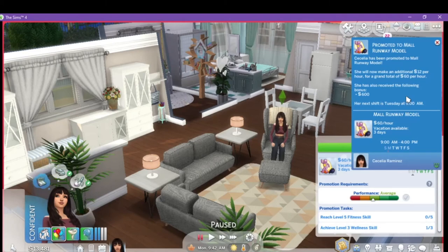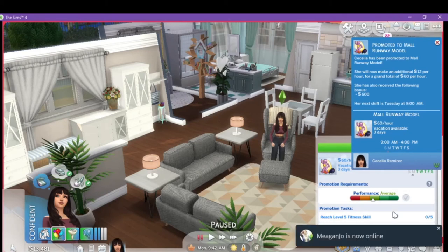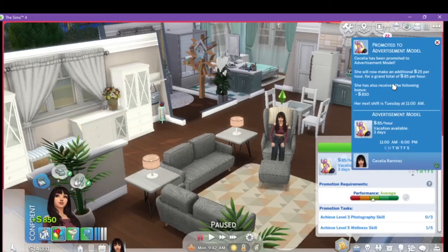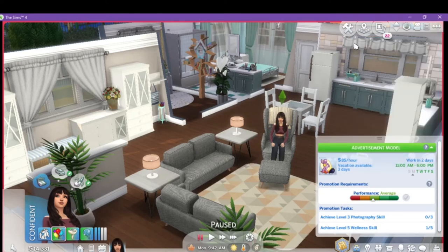Promoted to Mall Runway Model — an additional $12 per hour for a grand total of $60, with a $600 bonus. She's moving to a day shift: 9am to 4, with Sunday and Monday off. The 4th skill introduced is fitness to level 5 and then wellness to level 3. This is very in-depth — you're going to be playing a while to get through it. Then advertisement model: an additional $25 per hour for $85 per hour grand total, with a bonus of $850. She's on mid-shift 11am to 6, off on Sunday and Monday.